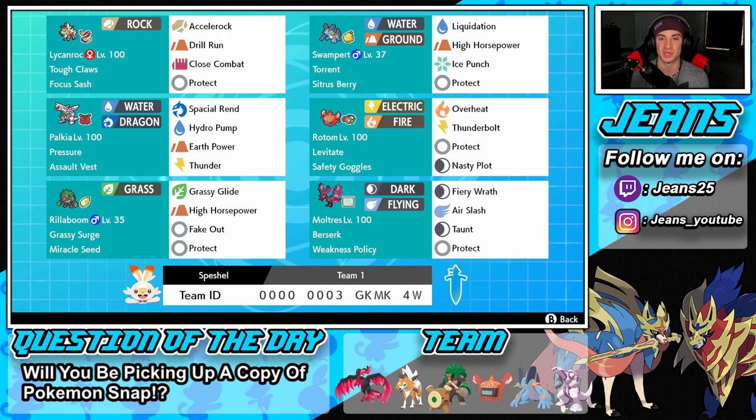In the final spot we have Moltres with the Berserk ability and Weakness Policy. Once we get that policy rolling we can potentially sweep some matches. Moves are Fiery Wrath, Air Slash, Taunt to go up against support mons, and Protect. The rental code is at the bottom of the screen — let's hop on that ranked doubles ladder.